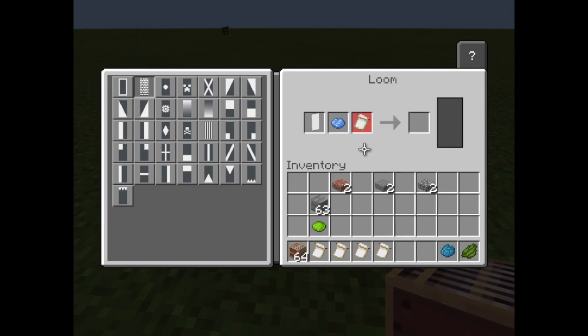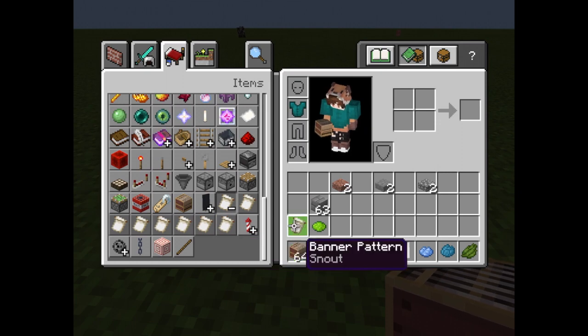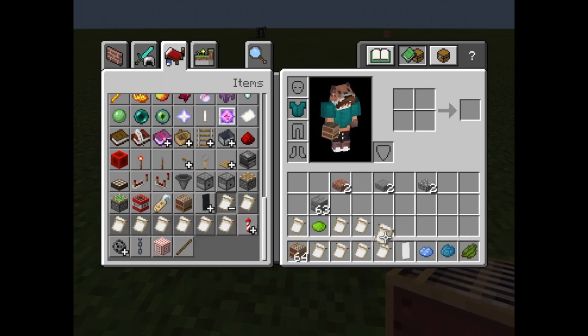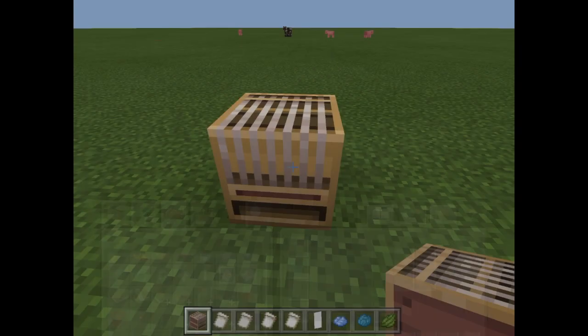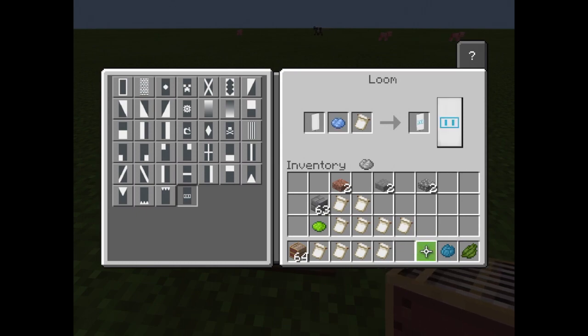You can click over here in the loom and get all these pattern options. The ones at the top are freely available, but the special ones further down — like the Mojang symbol (flower charge), skull charge, creeper charge, and the new piglin snout — require having the pattern items in your inventory. The piglin snout banner looks really cool — look at that!